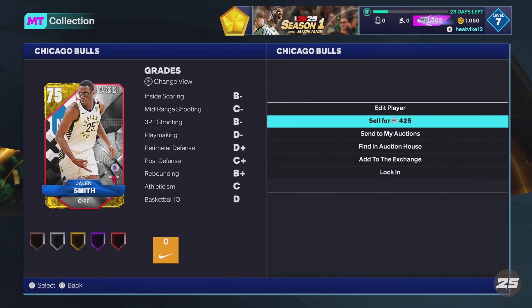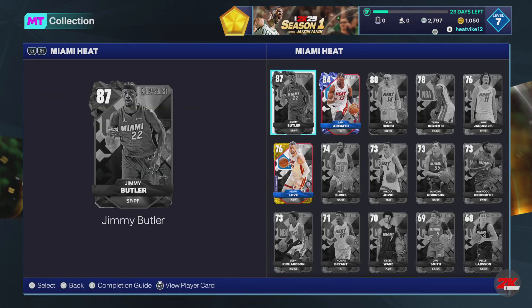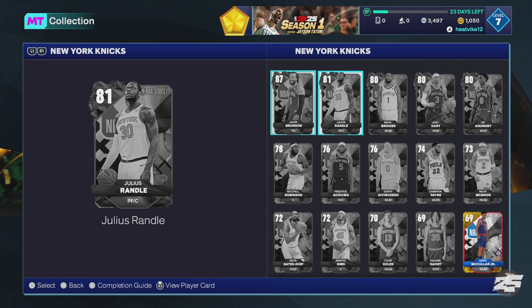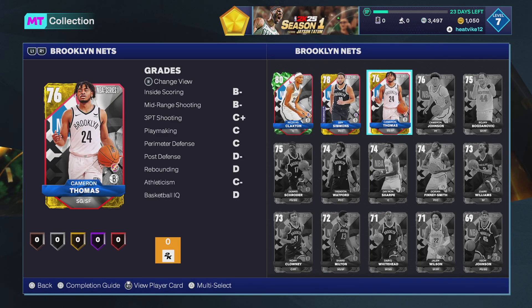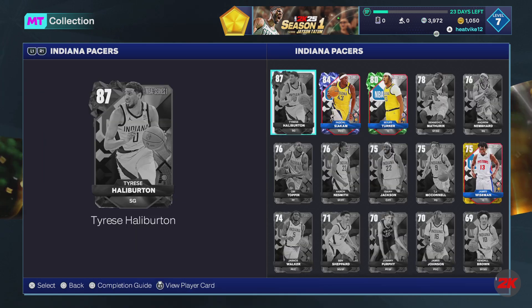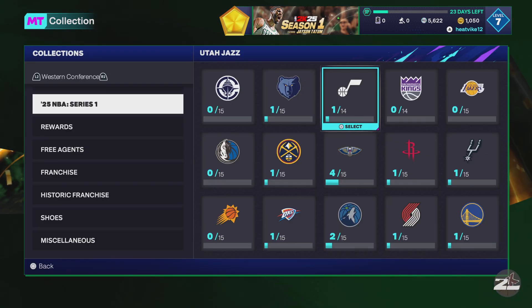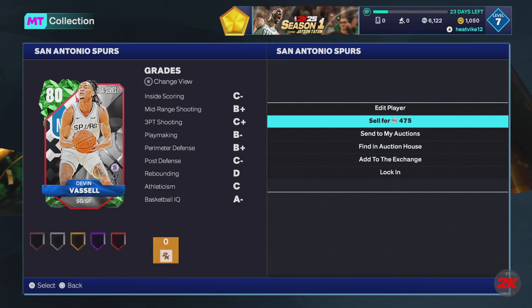Let me know what you guys are thinking of MyTeam so far — definitely a lot better than last year. Unpopular opinion: I really did not like 2K22 at all. I was a fan of 2K23. I like 2K21 the best, 2K20 second best, 2K23 third best, because 2K20 was the first one that I played. I would say this year is better than 2K22 and 2K24 — I just really didn't like the gameplay in 2K22. The rewards and auction house were great, but I wasn't a fan of the gameplay at all. We're just going to go ahead and sell all of our gems, and I'm definitely going to hold on to the golds for now.